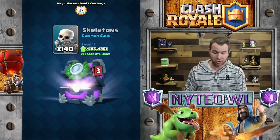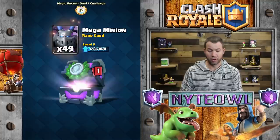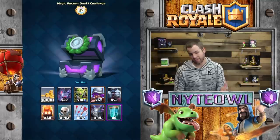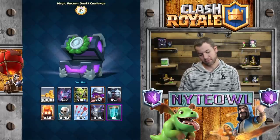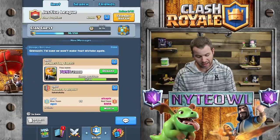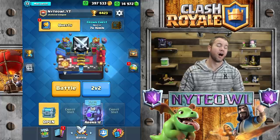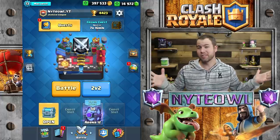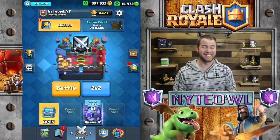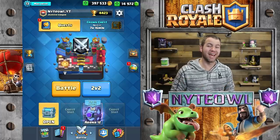It doesn't look like I'm going to get another legendary in this chest, but you get a lot of gold and some good stuff. Got some clone spells - kind of a useless chest in my opinion. I like the goblin gang and the musketeers, so I'll take that. Anyway, thank you guys so much for dropping by the channel today. If you like what you saw, be sure to subscribe and leave some comments - let me know if you guys got the Magic Archer or not. Take it easy and good luck!